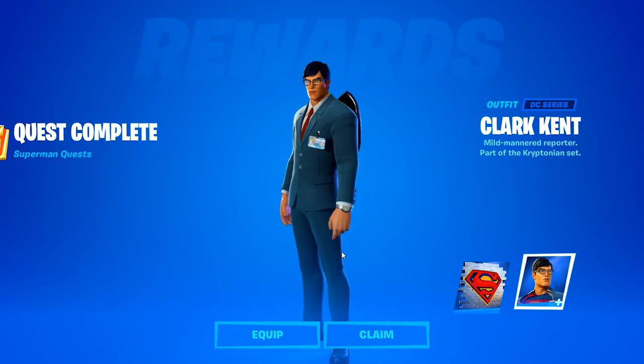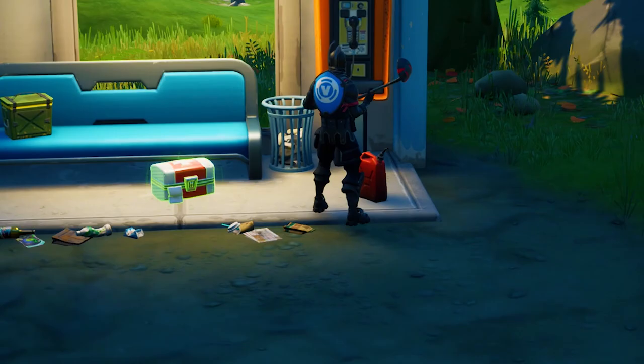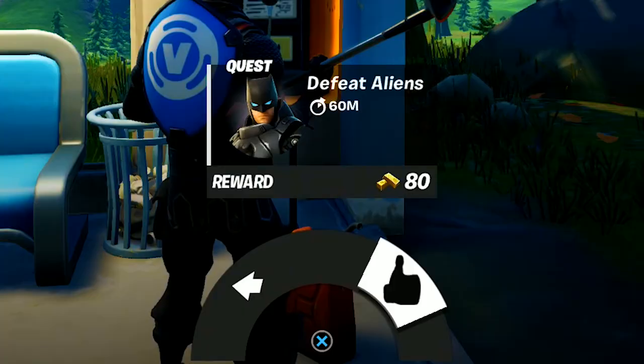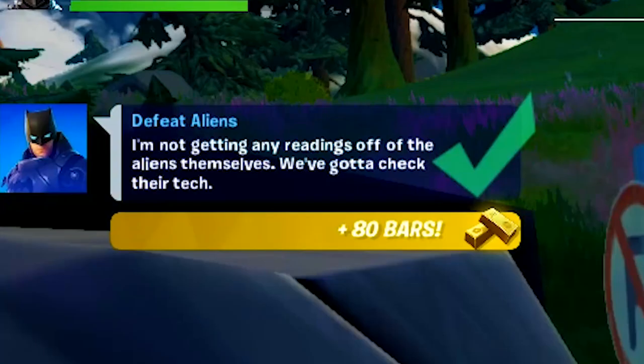We only have one more challenge to complete from a payphone, and then we get the Superman spray — and right after that we unlock the Clark Kent skin. We've arrived at the very next payphone with a quest from the man, the myth, the legend, Armored Batman. We'll go ahead and accept this quest. We found an alien, eliminated him — yet another challenge completed. The brand new Superman spray has been unlocked. Mission completed.